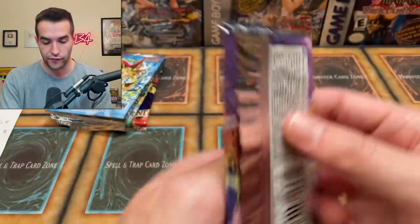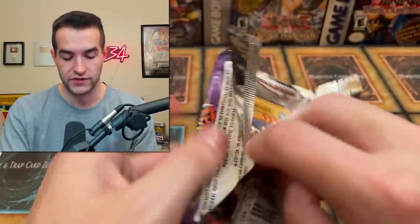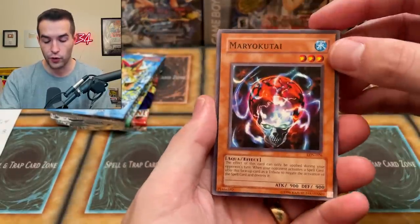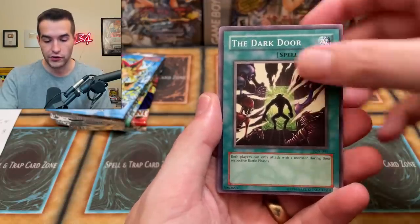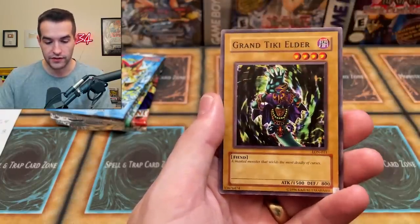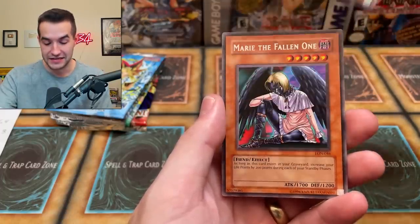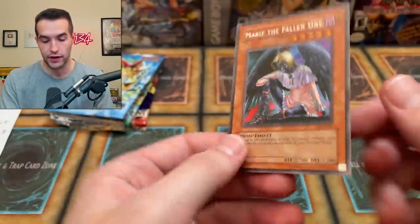Will we be able to get the Dark Necrofear? Such a cool and beautiful card. We have Headless Knight right there. Can we pull a foil? So far we're zero for five — we got to pull something. We got Mario Kutai, Portrait's Secret, The Dark Door, Dream Sprite, The Headless Knight, Lady Panther. We have the Grand Tiki Elder, Cure Mermaid, and Marie the Fallen One — before it became Dark Lord Marie. A classic card. Another non-foil — zero for six. Even for Yu-Gi-Oh this is pretty rough.